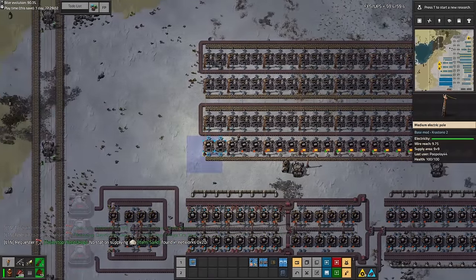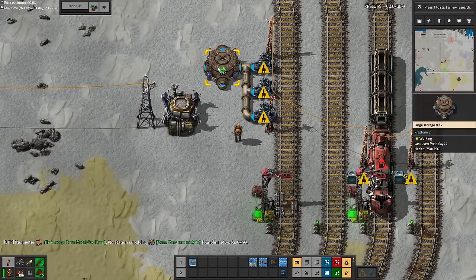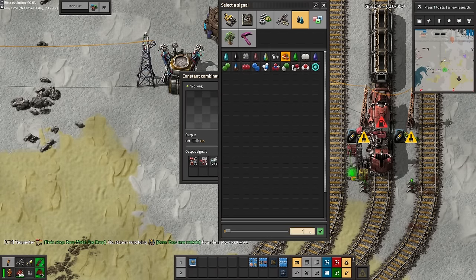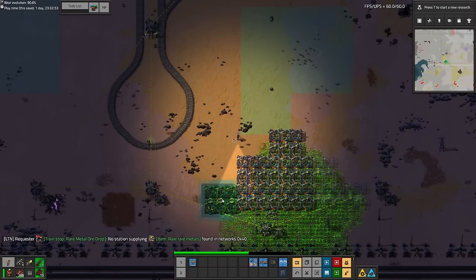I stored all my concrete in Crastorio 2's warehouses, which are basically huge storage containers. I also didn't have a smelting setup for stone bricks so I just botched one on a train stop next to the concrete. Another benefit of having concrete is that we can make centrifuges for uranium ore processing, which means we can start getting into nuclear. I started mining uranium ore — as usual you just send sulfuric acid to the drills and pump it in similar to how rare metals are done.